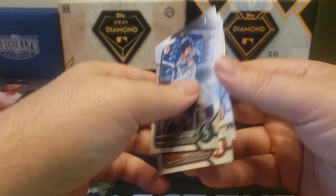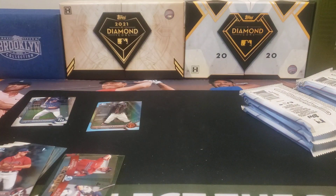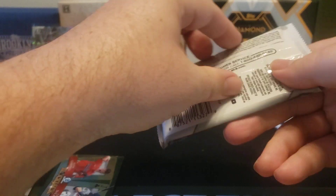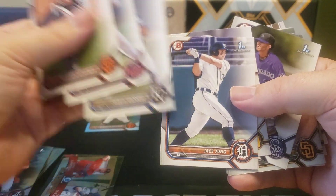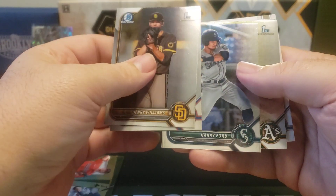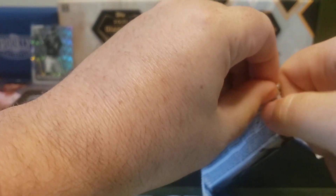Anything interesting? Drew Gilbert - he's kind of not a top chase for me, but he's somebody that's interesting because he hit really well for University of Tennessee, so it'll be interesting to see what happens. Let's move on to the next pack. We got a Curtis Mead on the back there, and Jace Young - that's one of my top chases in Bowman Draft, probably my top chase. Mary Ford, Mary Bolt, we got a refractor for Drew Baker. Gavin Cross is another one that people are high on.